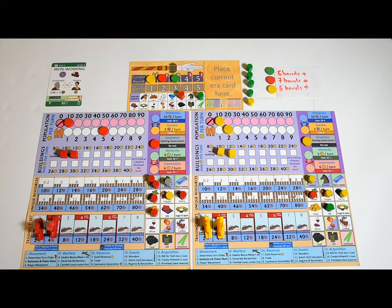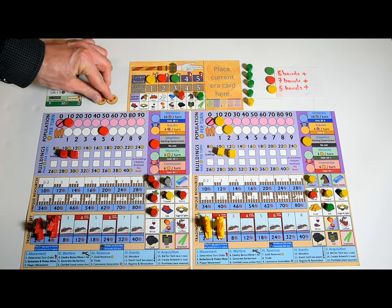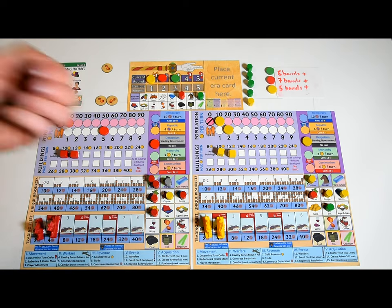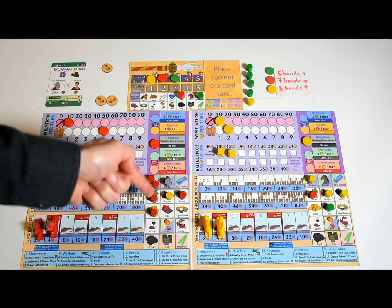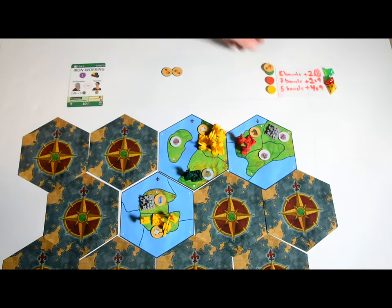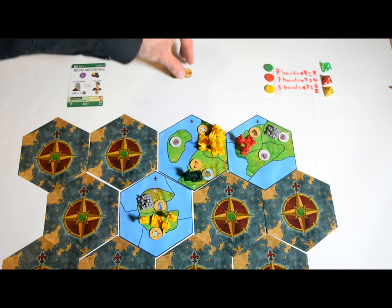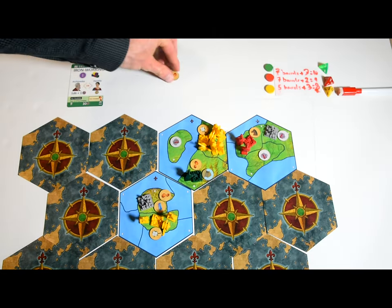So with three players and ironworking revealed, you'd add three iron tokens and create one pile with one token and one pile with two. The smallest pile is distributed to player cities: each player rolls one die four and adds all the barrels of their color on their civilization board plus those traded to rivals or barbarians. The player with the lowest total gets one of the new resources, but the player with the second lowest total picks which city it appears in. Repeat until the smallest pile is empty. The resources in the next pile go to barbarian cities using the same process — the player with the lowest total picks which barbarian city gets the new resource.